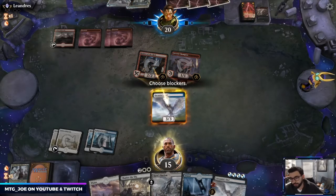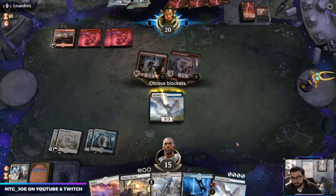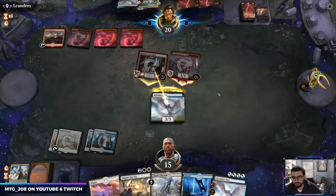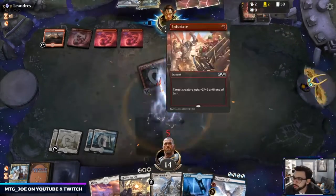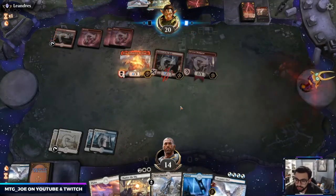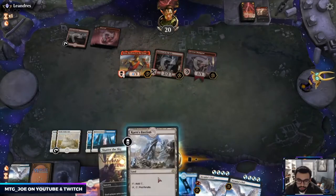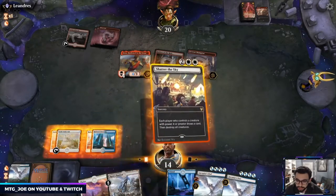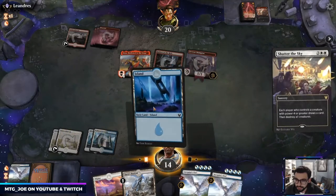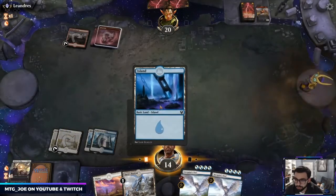This soaks up more damage. They just have the Infuriate — that's probably better — and we haven't seen as many of these Infuriate versions. Okay, and they have Anax. I'm going to just Shatter the Sky here but it's not the best because they have Anax out, so we don't get the full value. They're going to get four tokens.